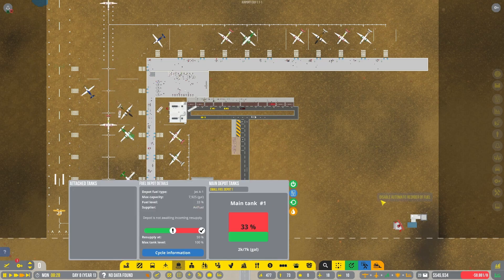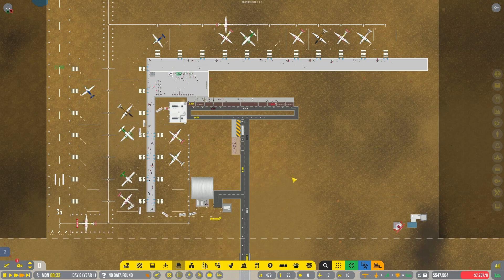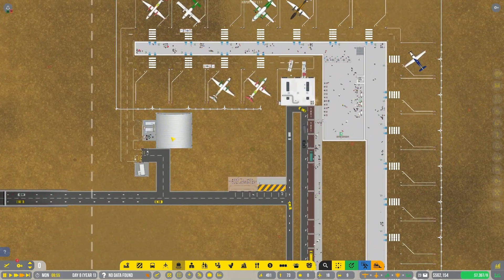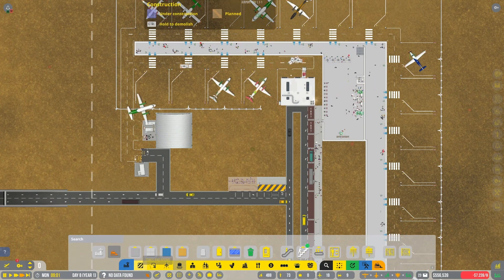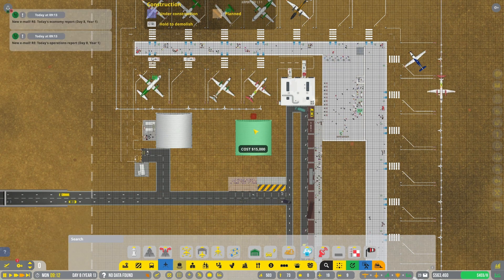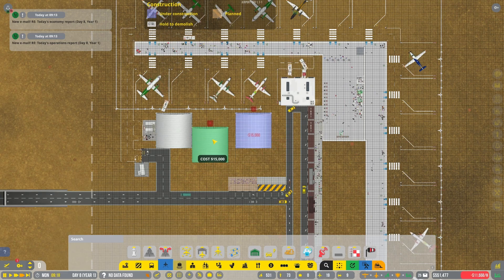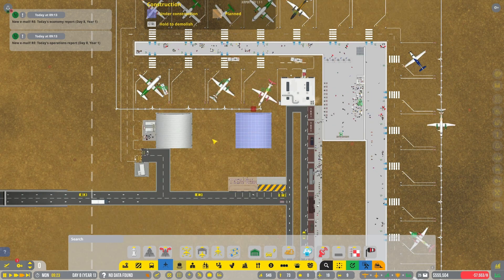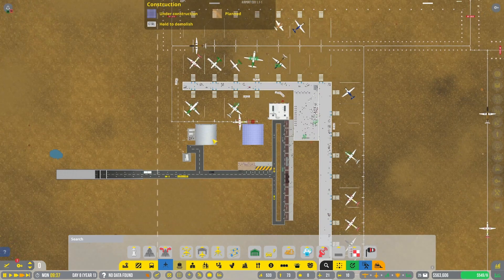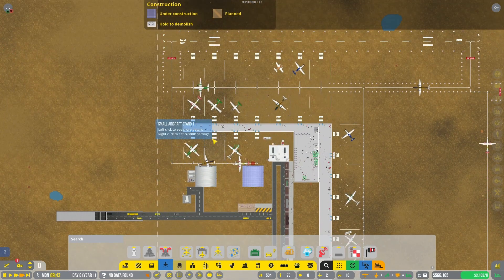I'm gonna need a medium fuel tank sooner rather than later because it's just a constant parade. I put this hangar way too close to this so I can't get a medium one in there. Let's move the hangar over here. Yeah, that was bad thought process on my part.